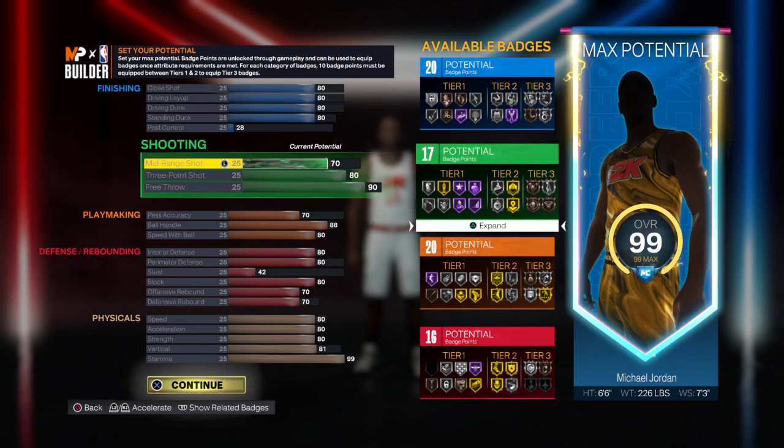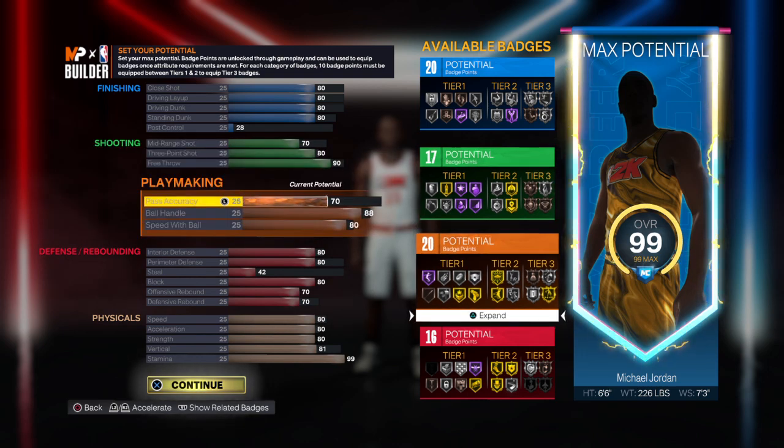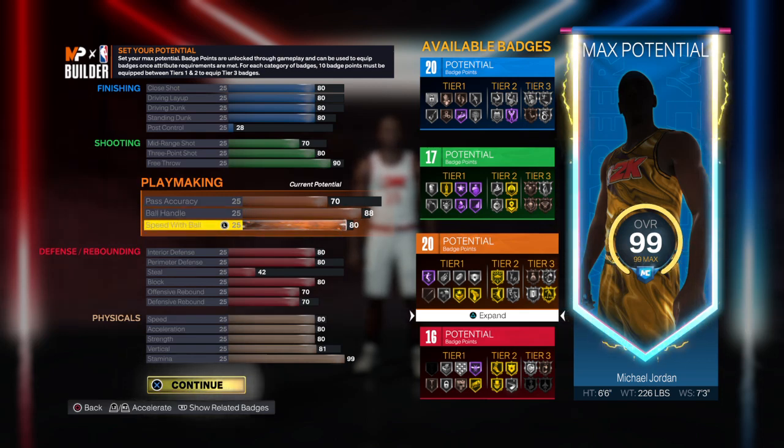For your mid-range, put it at 70. For your three-pointer, put it at 80. For your free throw, put it at 90. For your pass accuracy, put it at 70. For your ball handling, put it at 88. Your speed with ball, put it at 80.